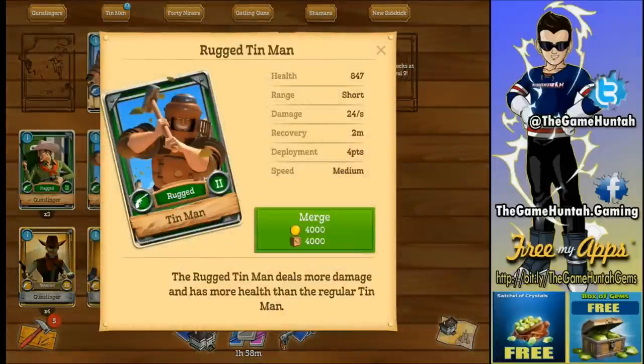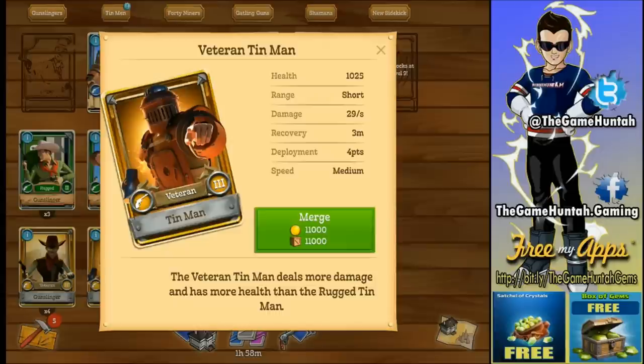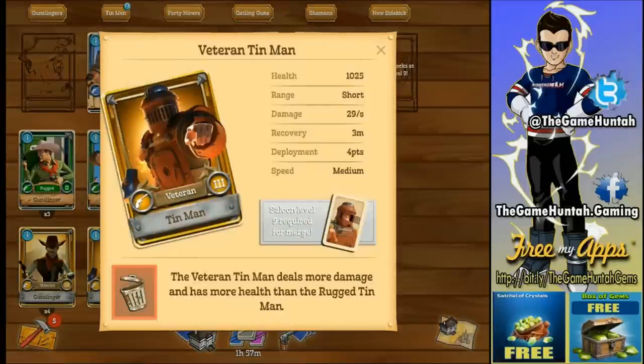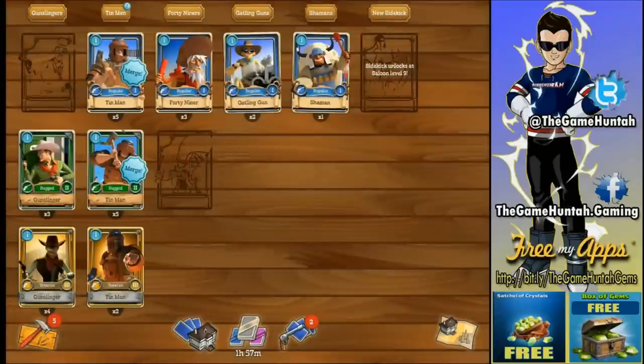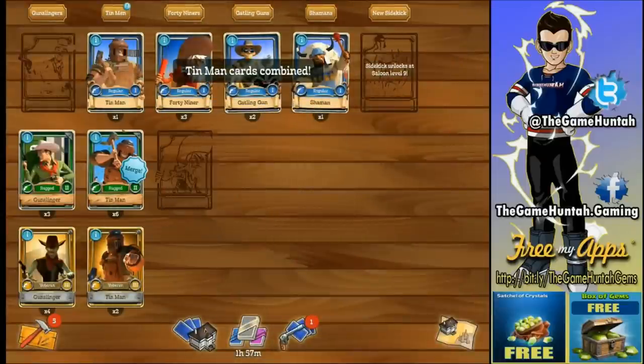When you merge, you pay some resources and combine four cards of one type into a higher-tier unit. I have four Rugged Thin Men and can get a Veteran Thin Man — it looks really cool, almost like Bioshock. I can't merge the Veteran Thin Man yet because it requires Saloon level nine. But let's merge these four Thin Men and get a Rock Thin Man, which is a more powerful unit. Continuously upgrade your troops!